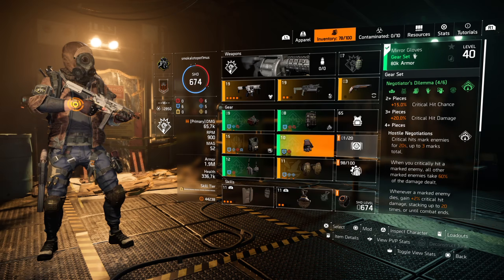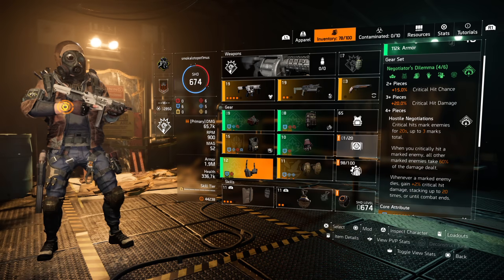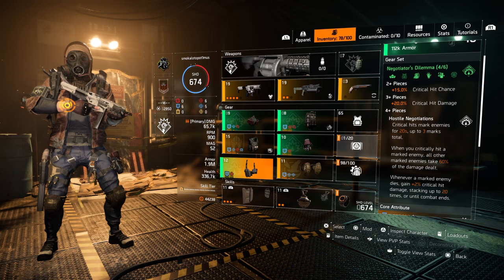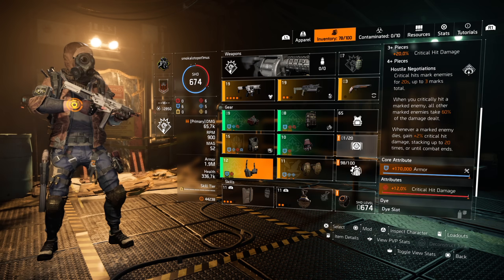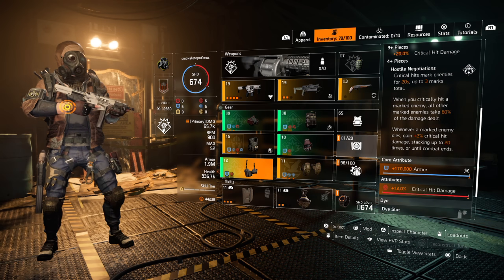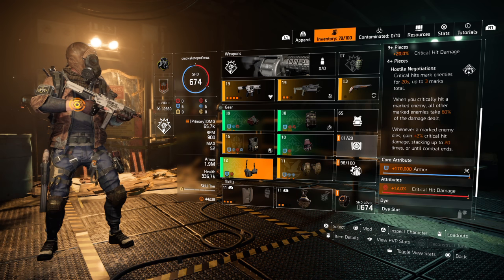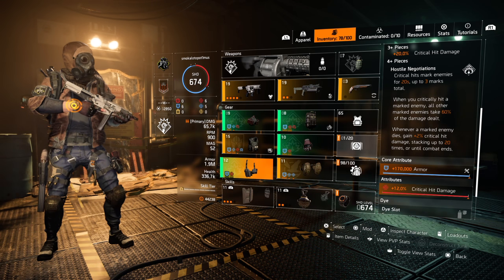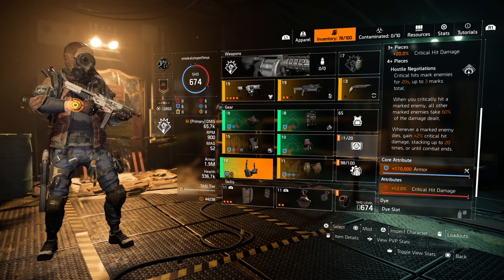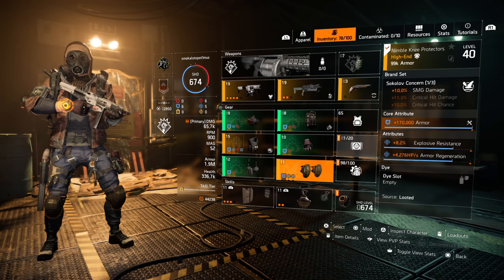What you'll notice about this build is that we run all blues on the Negotiator's, as opposed to weapon damage. This is to boost our armor to 1.9 million and give us that survivability. You can consecutively take quite a bit of damage from two rogue agents and still pop an armor kit and survive with a bit of dodging — you don't have to be too evasive as you do have so much armor. The shield also gives you huge survivability.